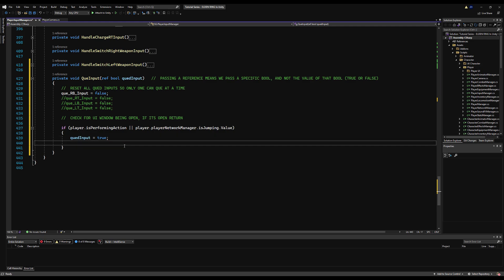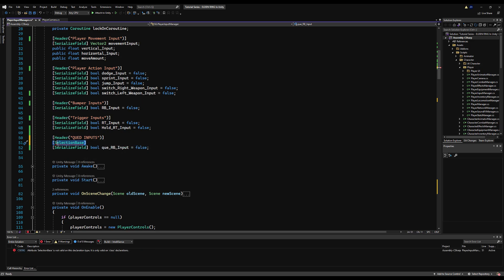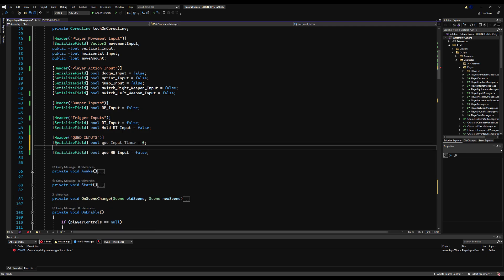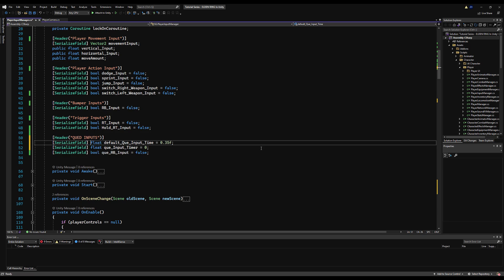Now we need two more things: a way to disable all other queued inputs and only activate the most recently pressed one, and a timer so we attempt that input for as long as the timer is above zero. For example, if the queued input window is 0.3 seconds, we'll attempt to press RB again for 0.3 seconds, and if in that time we can perform a combo, we will. Let's go up and declare `float queueInputTimer` initialized to zero, and `float defaultQueueInputTime` set to 0.35 — that works nicely in testing, though you can tune it.